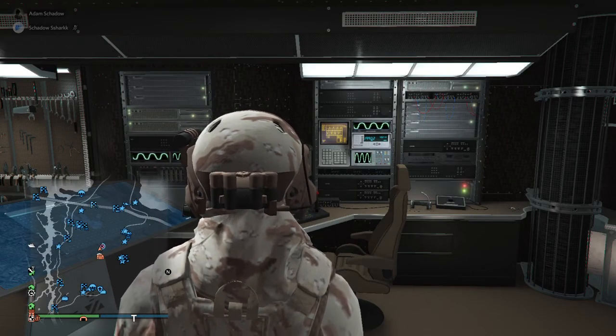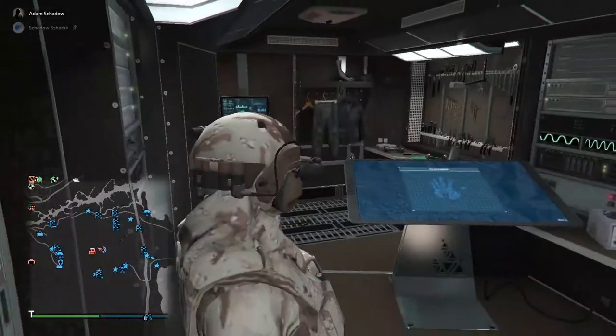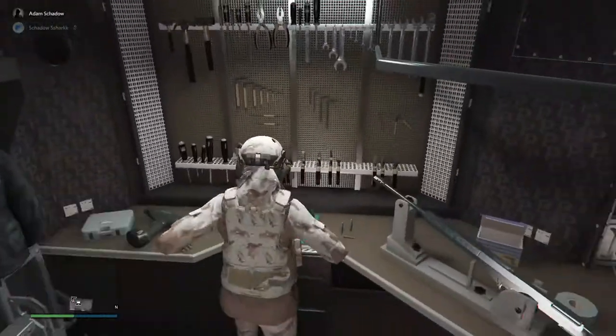All the other weapons are dramatically worse than these. For example, the combat MG is terrible — it has maybe 10 to 20 times less DPS than the minigun.